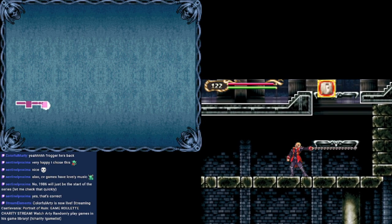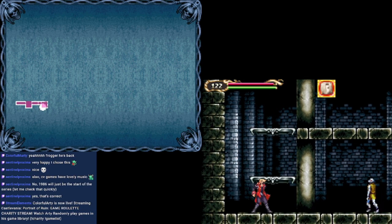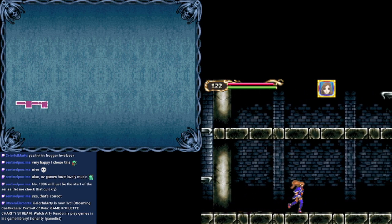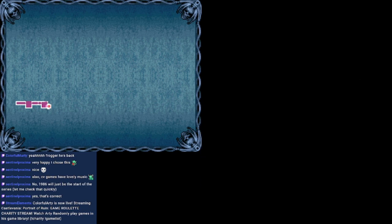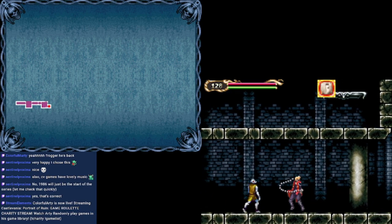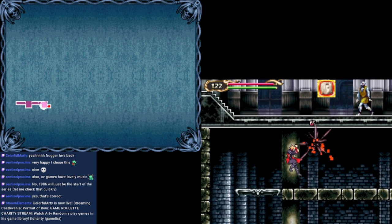I know this is a Castlevania game. I have heard Castlevania games are no joke when it comes to their difficulty. A bat! We got a short sword. Charlotte seems like she's just way worse — she has no range, even if she's more powerful somehow. Save the game? Why, yes, I think I will.